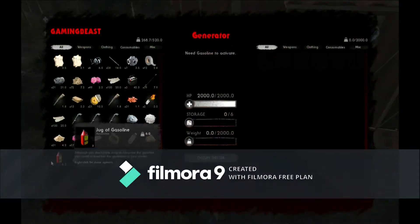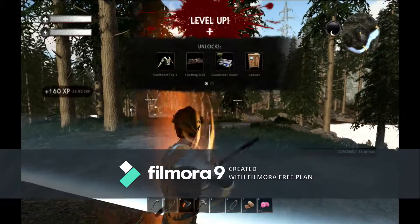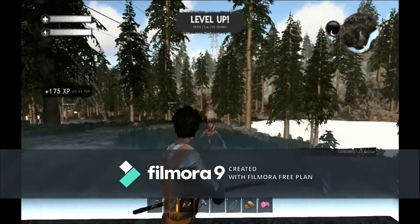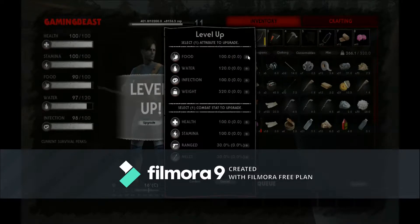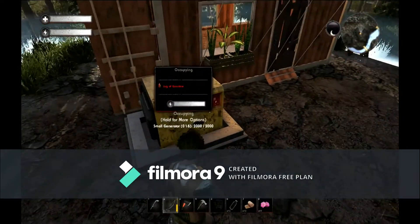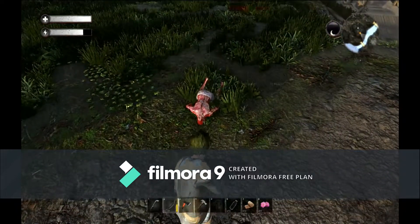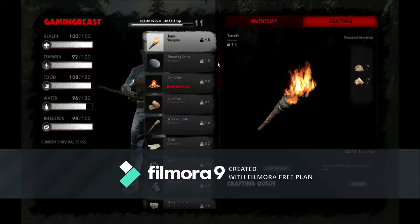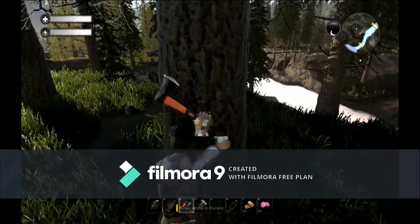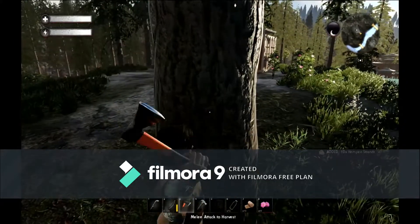It is ready to go, just need to throw in our jug of gas and let's get this done. There is the answer to our question — we just leveled up! We'll throw some points into food and again into range. This is pretty much done. I just need wood and stone to make that bench.